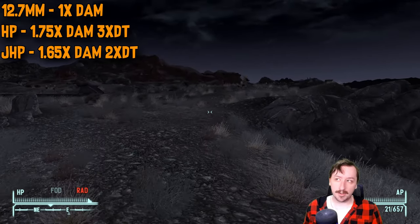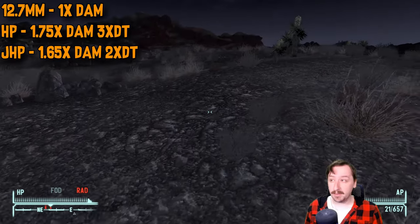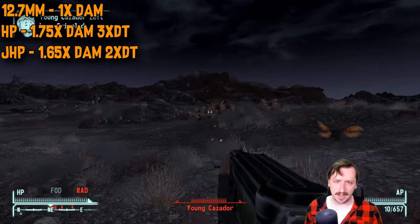Then you also have the hollow point rounds — good against soft targets, bad against heavy armor. Just like all hollow point rounds, you get more damage but enemies get more armor, so it could be worse in certain situations and better in others. Really good against Cazadores.